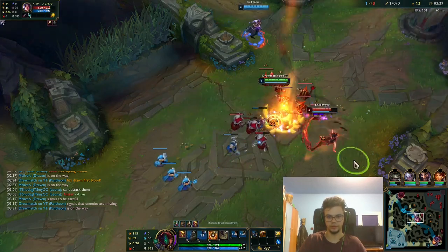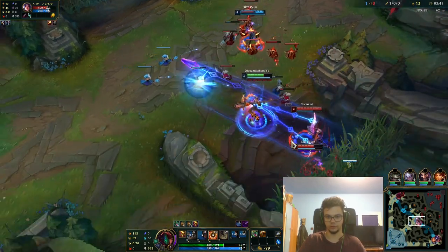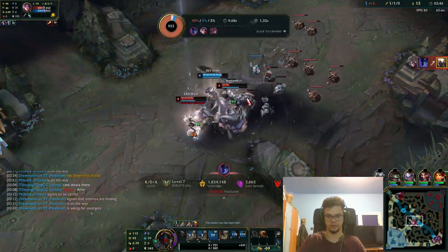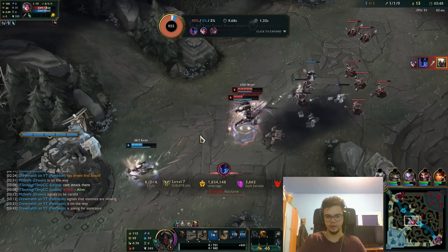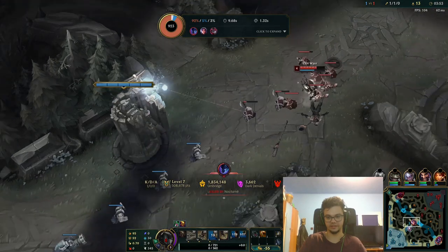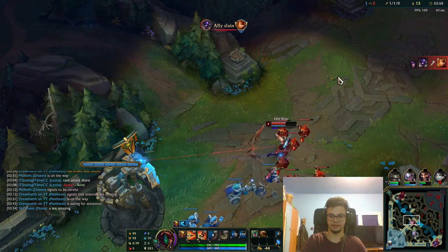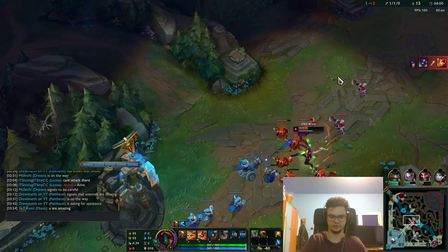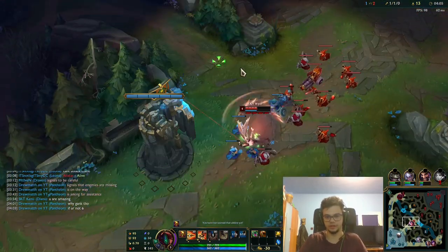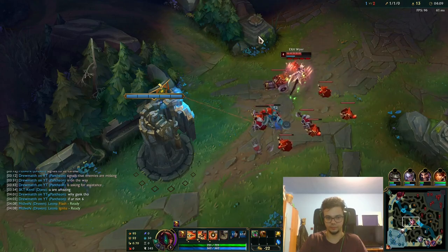Now I'm going to position myself here and try to do a full combo. I know there is a Nocturne somewhere. This is my bad because Diana doesn't have any damage early on, at least until level 6 — this is completely my bad. She took too many tower shots. That situation will just create a gank.